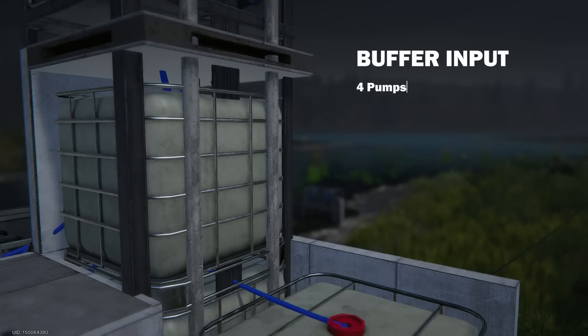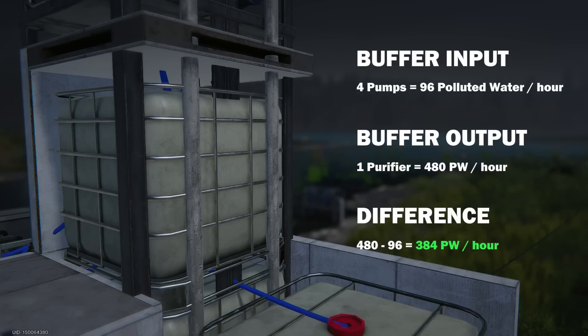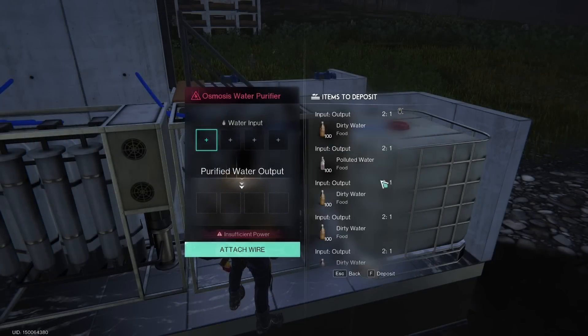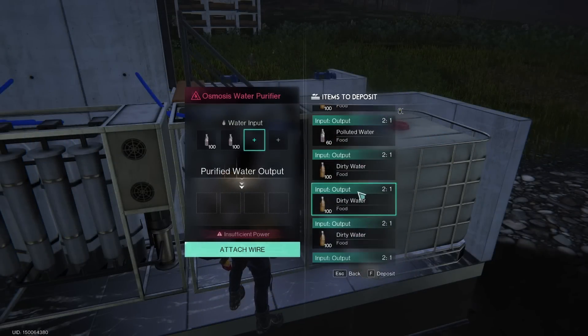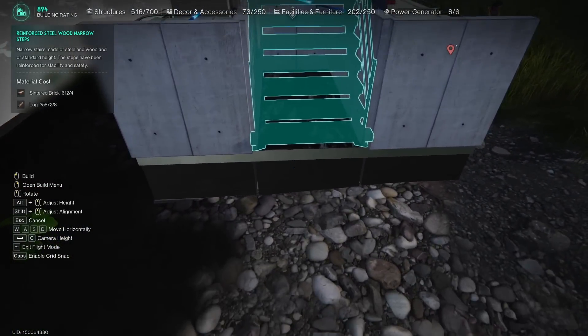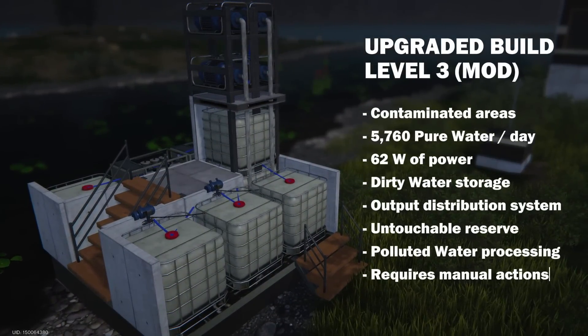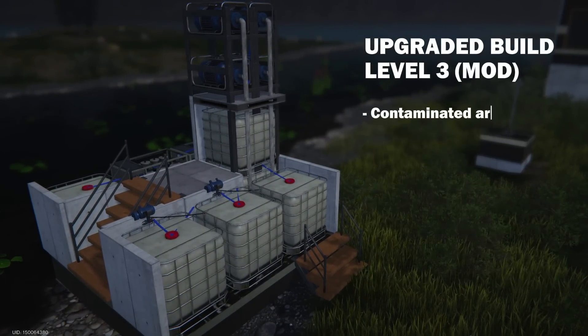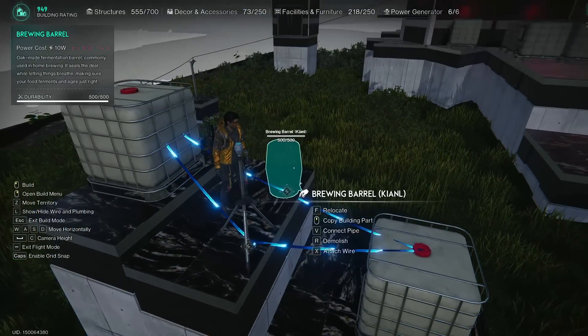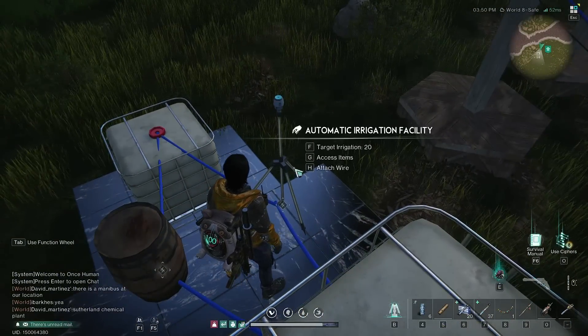During the day, the buffer tank will accumulate polluted water at a rate of 96 units per hour. The water purifier processes it at a rate of 480 units per hour, so the buffer tank will lose 384 units of polluted water per hour. All 4 slots of this water purifier must be manually filled with polluted water in advance to prevent anything else from entering. You can also slightly move the stairs to the side to hide the pipes. This is the only way to separate dirty and polluted water I could come up with — I tried using irrigation facilities and brewing barrels as filters since they only accept pure water, but unfortunately pure water cannot be extracted from them using pipes.